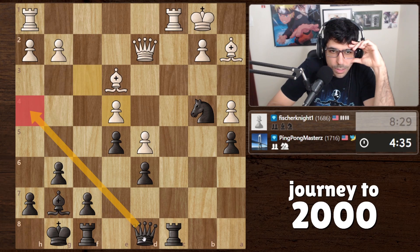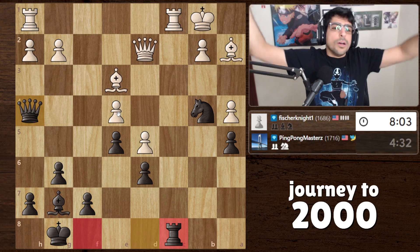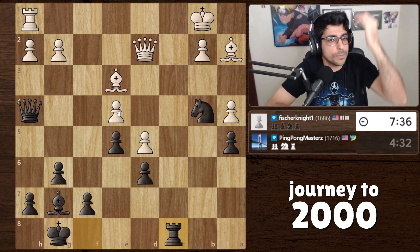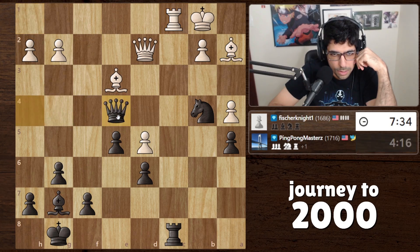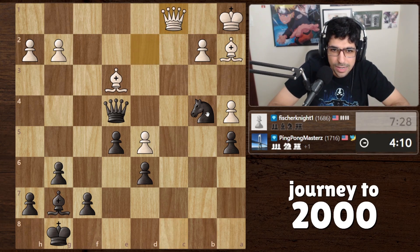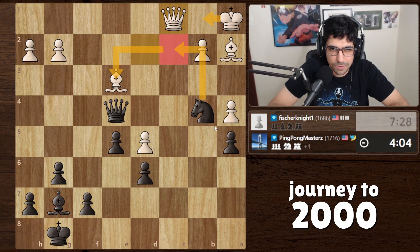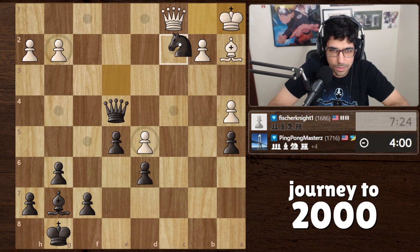Now we could bring the queen here. Finally he stops to think. How do you protect this pawn? You can't — I think we made a good move. I knew he would trade rooks — what else do you do there? Now we can give a check. We take — oh my god, I'm a genius! I knew I shouldn't have gotten rid of this knight. We can check, he brings the king back, then we have a discovered attack. Beautiful.